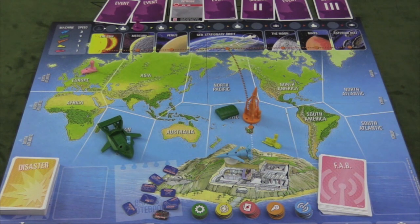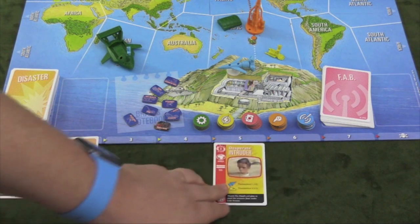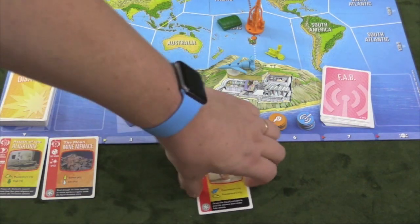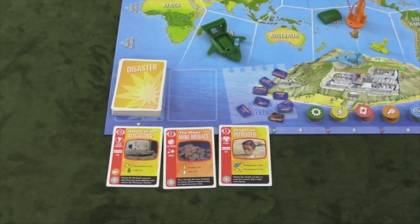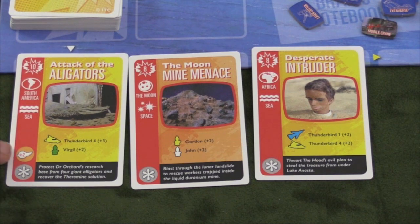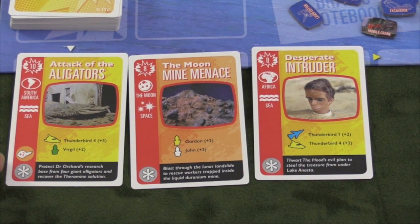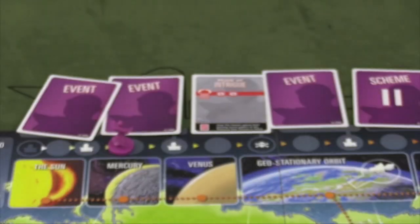And then you can scan — if you're in Thunderbird 5 you can move one of these disasters one space backwards if there's an empty space. These disasters are kind of the crux of the game. You are trying to solve these disasters, because disasters will give you tokens. This one gives you a plus-two token and a token of your choice.